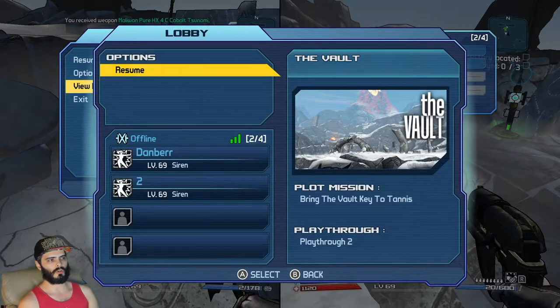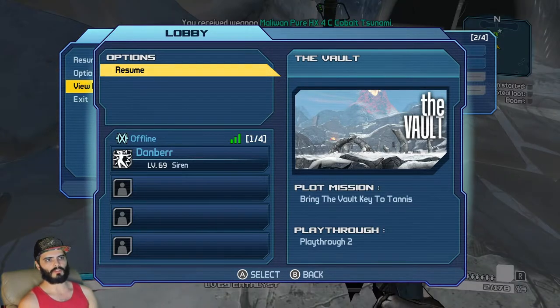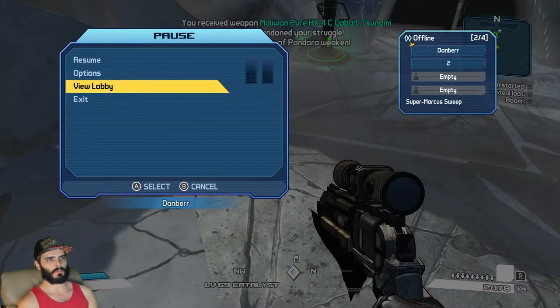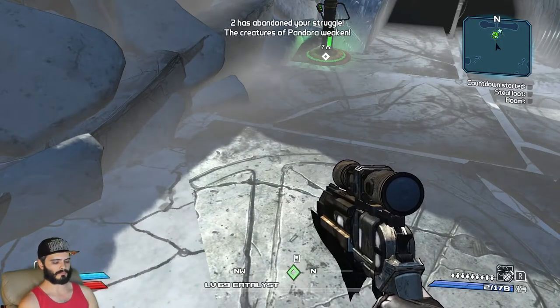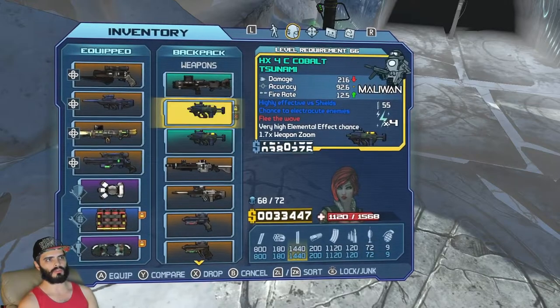What you do is press cancel in the lobby that the first player loaded up — with the second character, player two, just press cancel. I've quit out of the game now without saving. It says 'player two has abandoned your struggle,' so now I am in possession of both of them and the other one quit without saving.